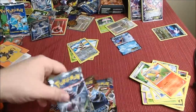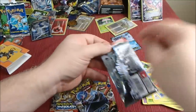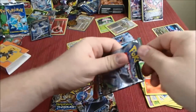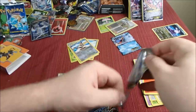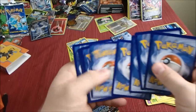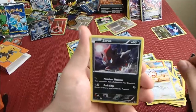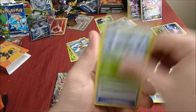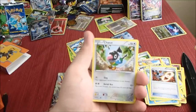We'll start off with our Breakthrough packs - if I can get it open. We got a Meowth, Zora, Routes, Panthor, Vanillite, Professor's Letter, Spupa, Houndoom Spirit Link, Reverse Routes, and Chatot Non-Holo.